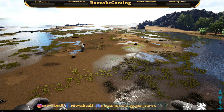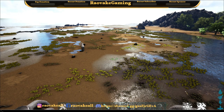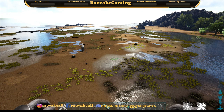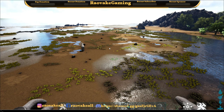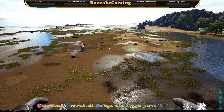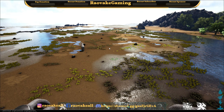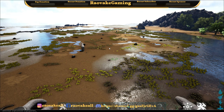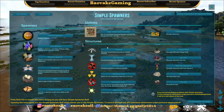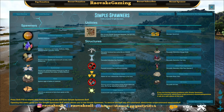First we need to turn on the mod for us admins to have access to it. To do that we have to use a specific special admin cheat command — it's a script command. The command is admin cheat script command Simple Spawners. A menu pops up and now we have Spawners, Utilities, and Structures.